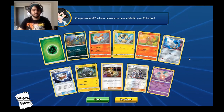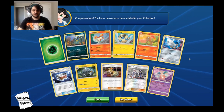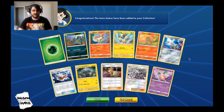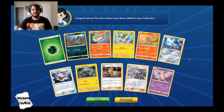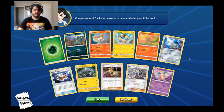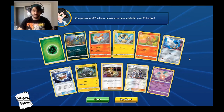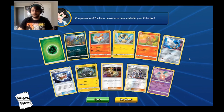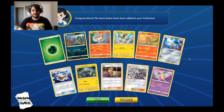That was our first PTCGO pack opening — we opened 22 Team Up codes and we did get two Jirachi and an Absol, which is really, really cool. I'm excited about that. If this is the kind of video you guys like, this is my first time making one — I'm not sure if it's something I want to do regularly, but I figured I had some codes to open so I might as well make a video out of it. If you guys like this, leave a comment.